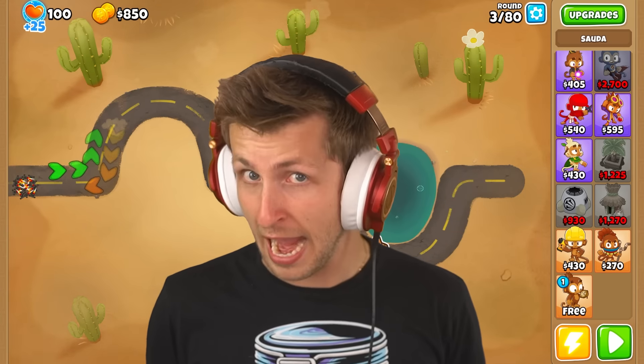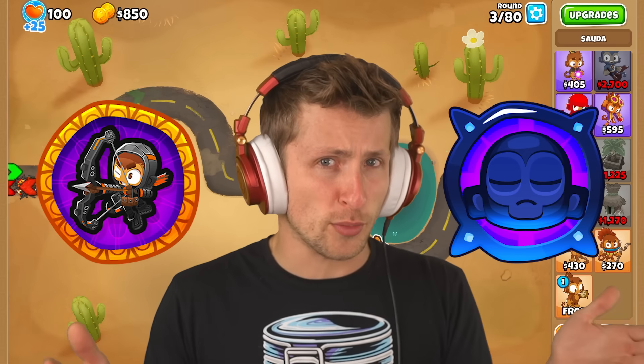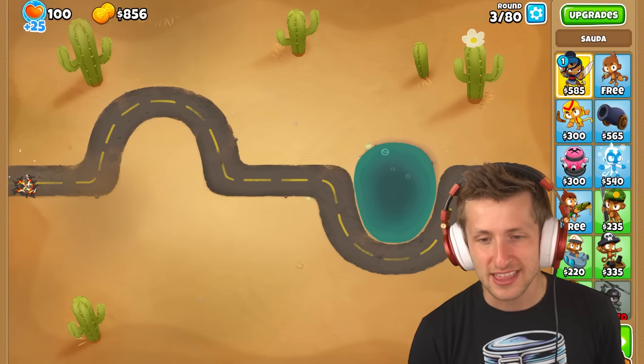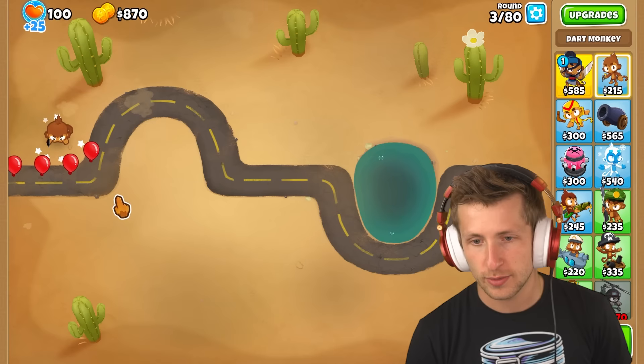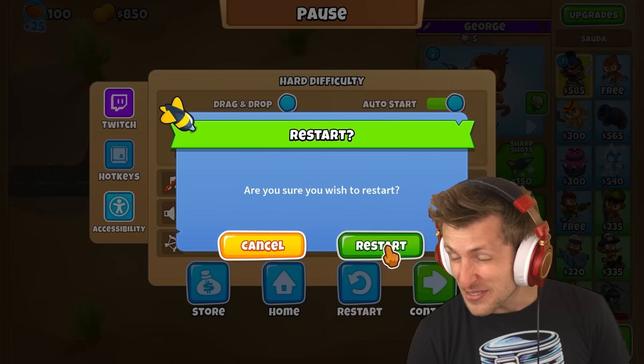For this challenge, I'm going to be banning paragon towers and heroes because inherently they can normally just pop camo balloons anyway, so it kind of takes the fun out of it. Apparently everything just has camo on it, so if you just put down a dart monkey, he just can't see it — he has to have enhanced eyesight in order to see any balloons.